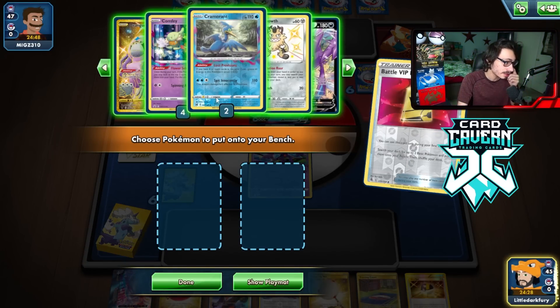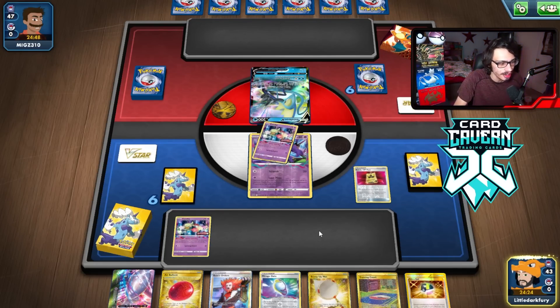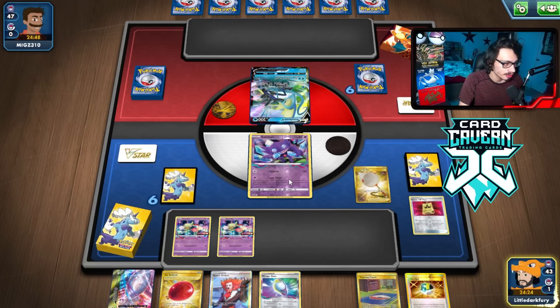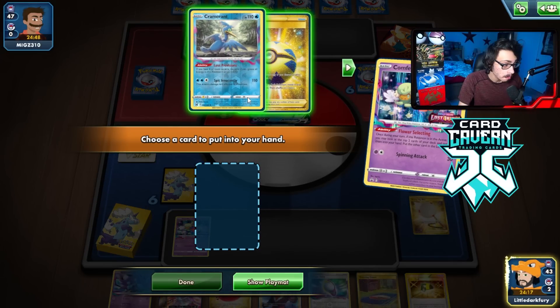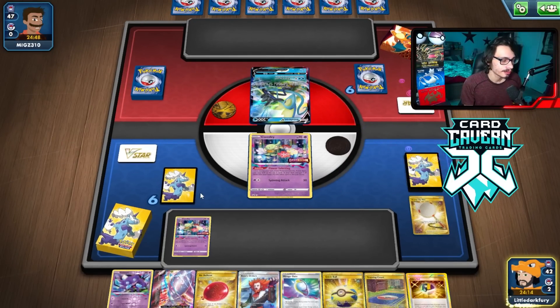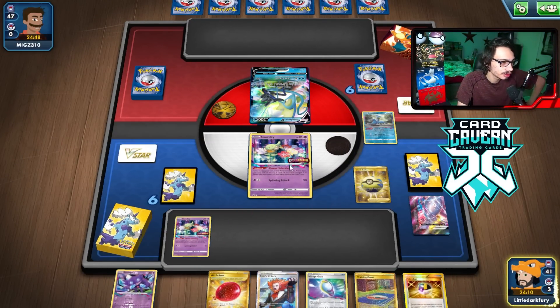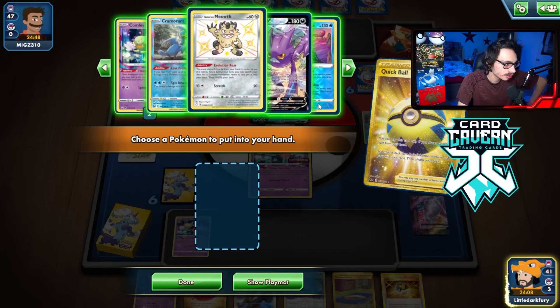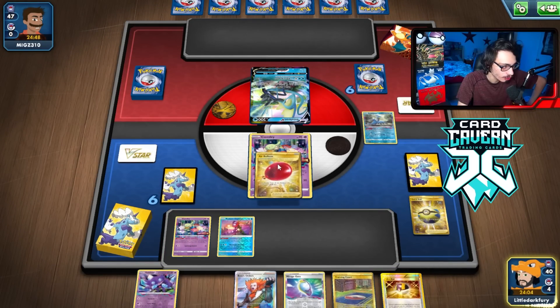Did we prize a Mewtwo piece? We did not — thank heavens. Let's go double Comfy. Greninja might have been good too, but I want to make sure we get two Comfies down. We'll open up with Comfy and do Comfy first. I'll grab Quick Ball. And then we can Quick Ball, discard Mewtwo, grab Radiant Greninja. I honestly might even be doing Crobat this turn too — I just want to get Concealed Cards activated. No, we get an Ultra Ball.